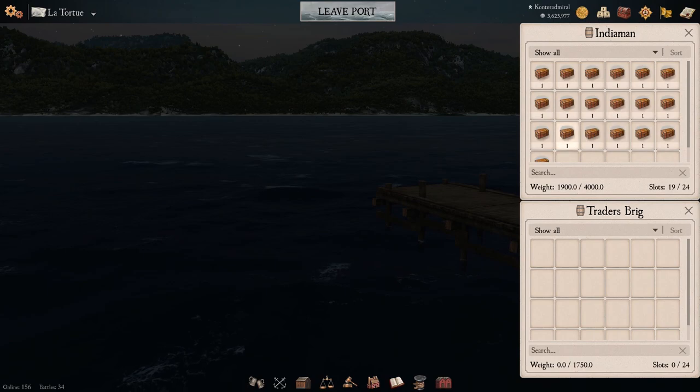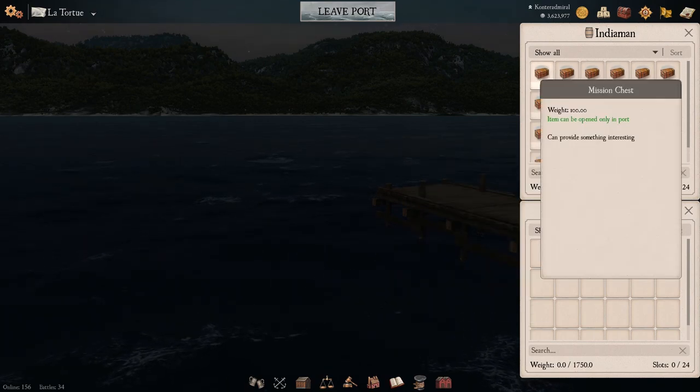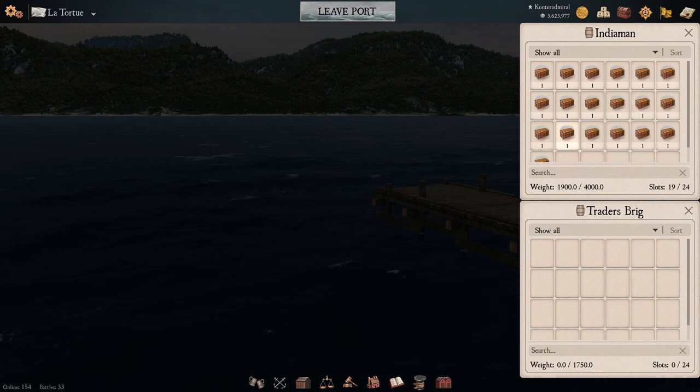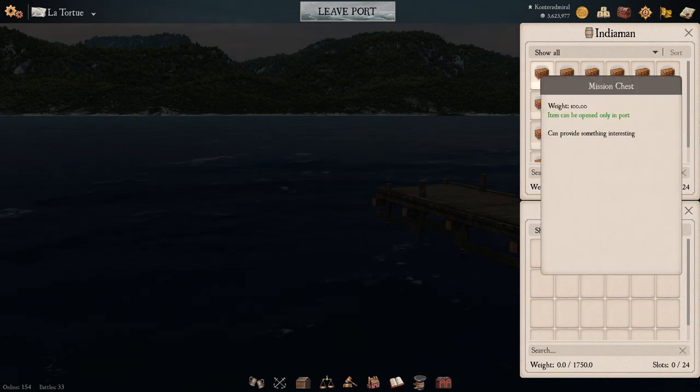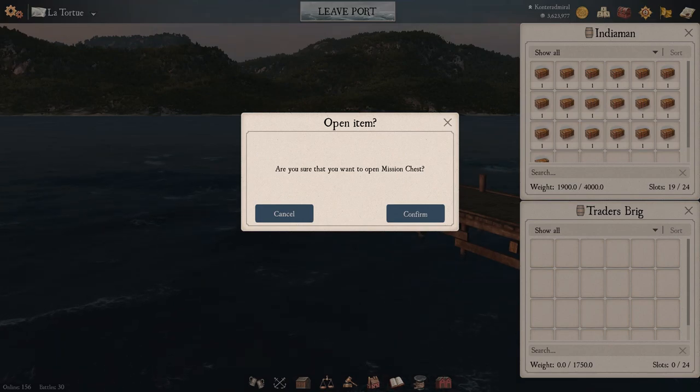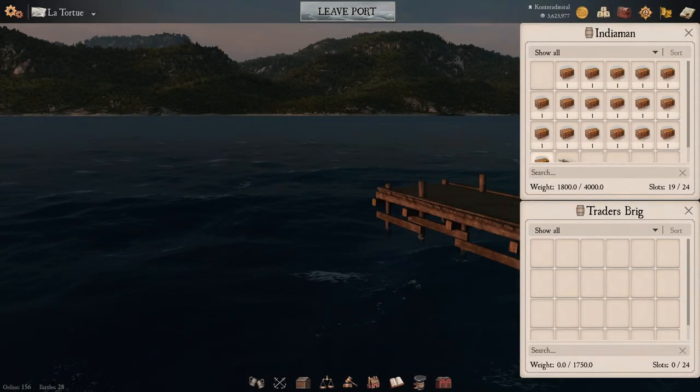Let's start by opening mission chests first because they usually give less stuff than silver chests. I'm opening my chests inside the ship hold so I don't want them to get mixed up with the stuff already in the warehouse - I want to know exactly what I got from the chests. Okay, for this mission chest, confirm - and nothing exciting, just get the stuff in the ship hold.